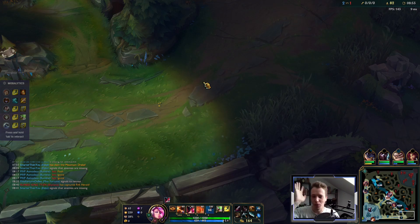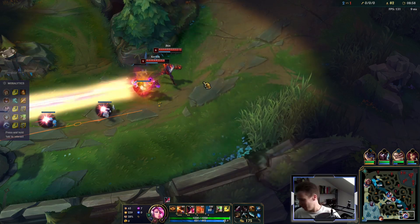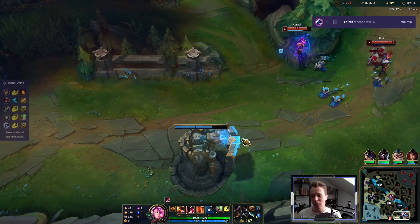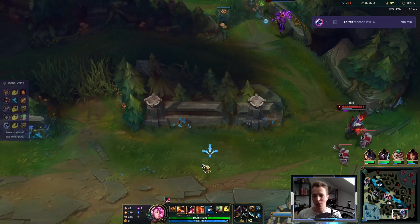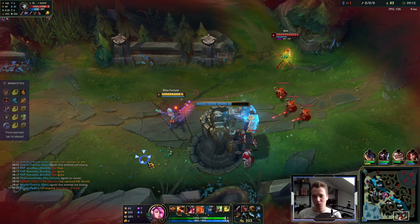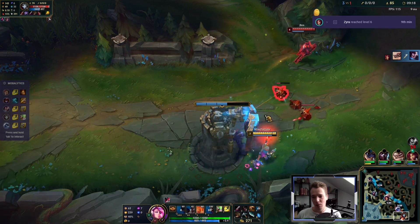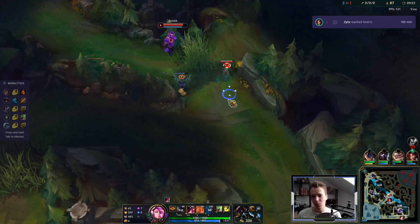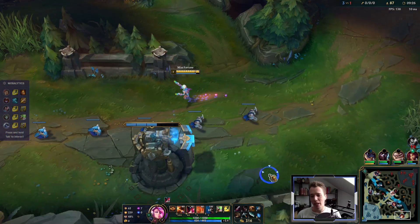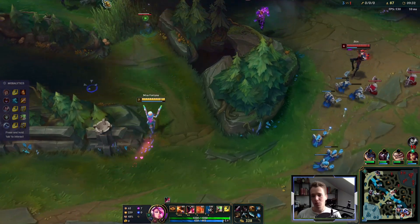I'm still recovering from COVID so you can probably tell from my voice. We now have 25 extra AD and this dagger actually helps us preserve mana, because with more reliable farming with auto attacks we can save spells when dealing with the wave — so we have more mana to actually fight. In any case it's a 1v2 situation, there's no reason to push our luck here.